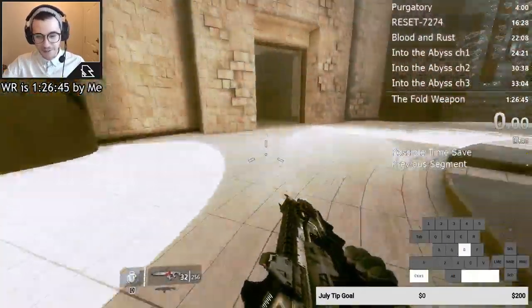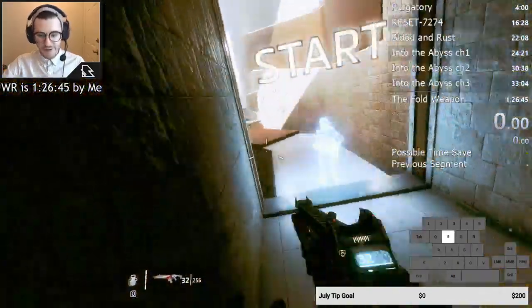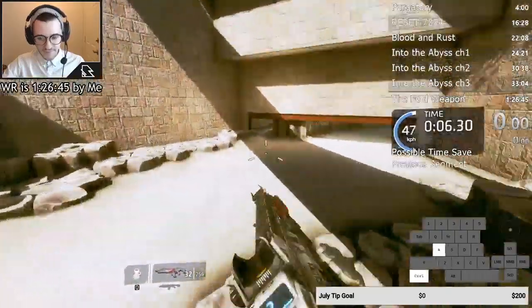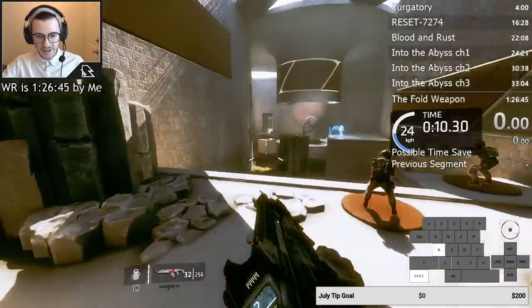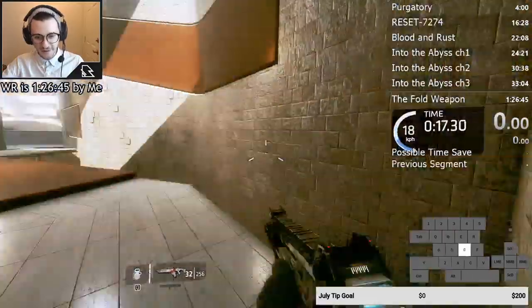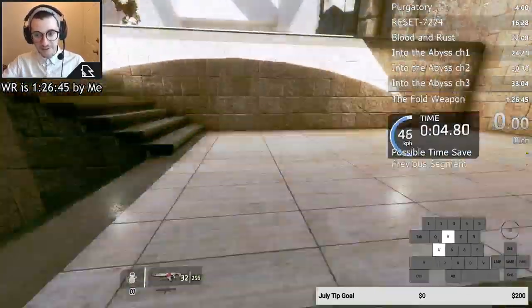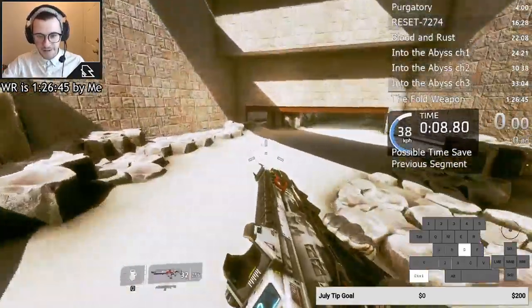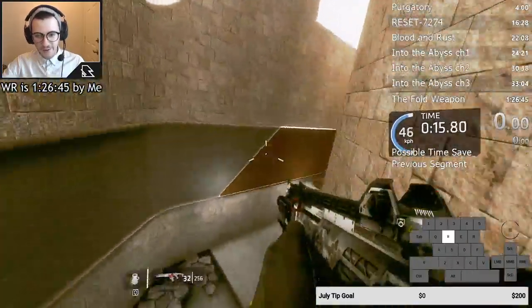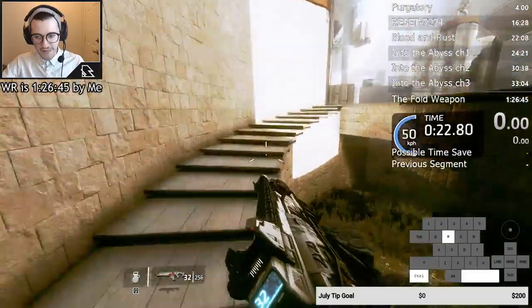Wall kicks are a super important technique, especially for something like the gauntlet. You can see the benefits on the speedometer — I'm going around 35 right now, and after a wall kick I get like a four kilometer per hour speed boost, and that's not even a perfect wall kick. Every time I do a wall kick I gain speed. I got up to 50 kilometers an hour just from wall kicks alone — it's a super important technique that you really need to learn if you want to run this game.